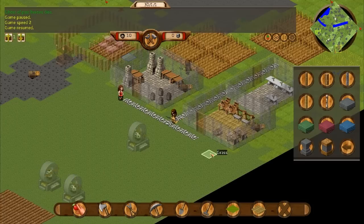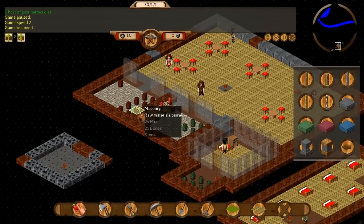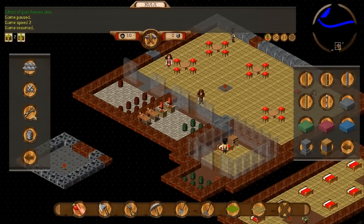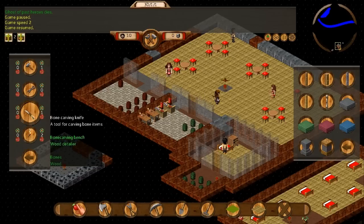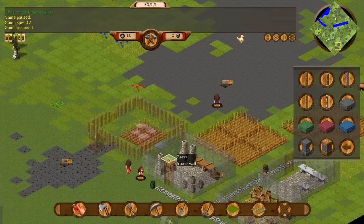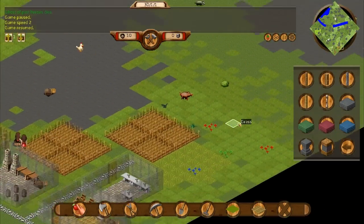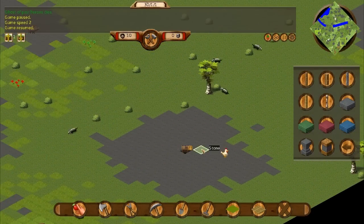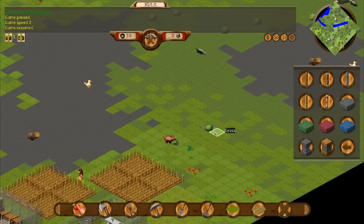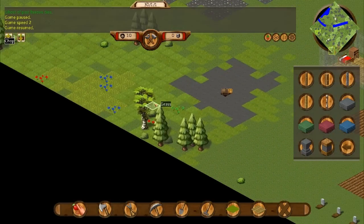We'll build as many as we need for now, or get somebody to build some, and hopefully we have the stuff to build them. We need bones and wood — we've got bones, and I'm sure we have some wood somewhere too. If we don't, we'll get these bastards out here chopping. We'll just chop for good measure anyway, and let's get somebody to cut this bush as well. Already some tree chopping and bush cutting — this episode's great already.